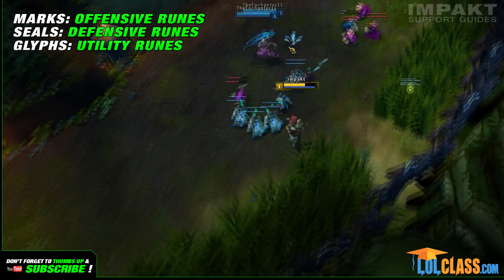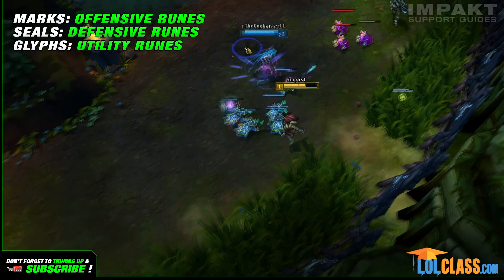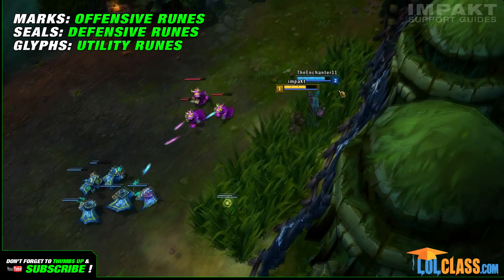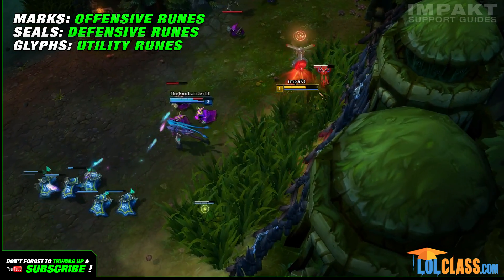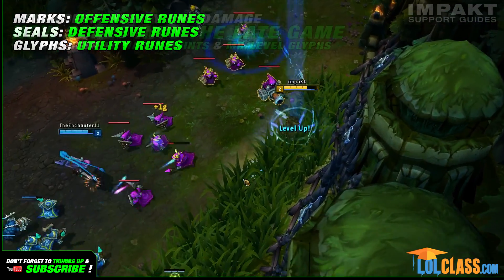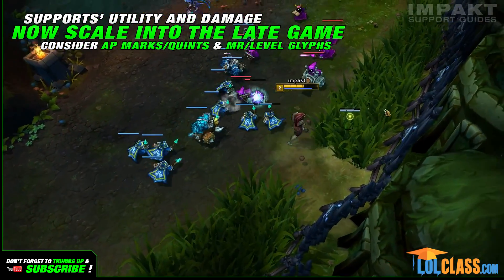In the past, a lot of supports have used magic penetration marks for extra poke damage in lane, mainly because they wouldn't scale with AP, meaning magic pen would be the better choice for early to mid-game power. What you should notice is that now a lot of champions' utility actually scales with AP, and you'll have a lot more gold at your disposal as well. So is magic penetration that good right now?